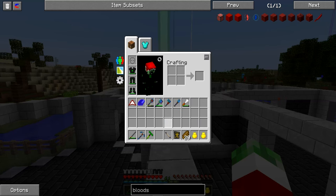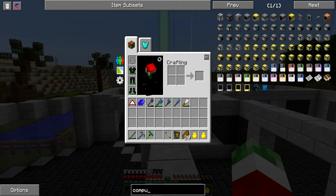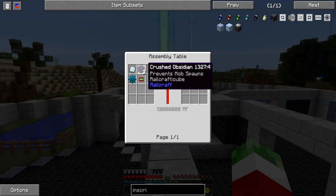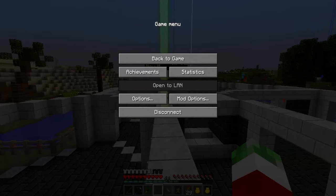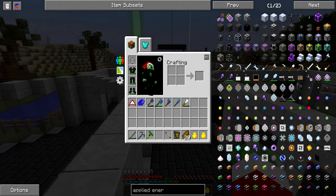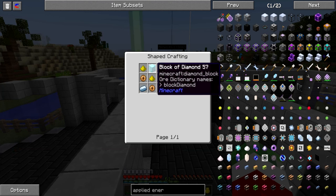Sadly that requires a specific level of technology - for example, ComputerCraft advanced computers require engineering presses, and I believe inscribers are made a lot more expensive in this pack. Things like Applied Energistics networks are also made a little bit more expensive than normal. For the ME controller you need enhanced Calgadorian metal, which is expensive as hell.